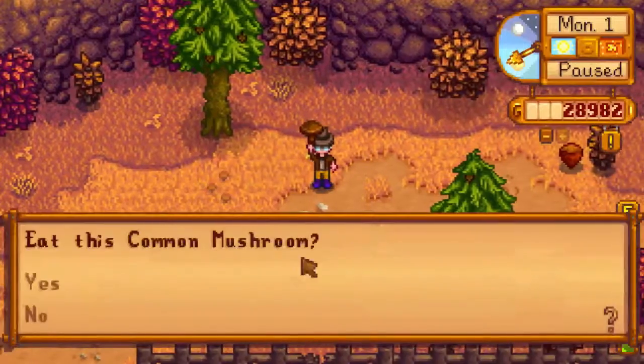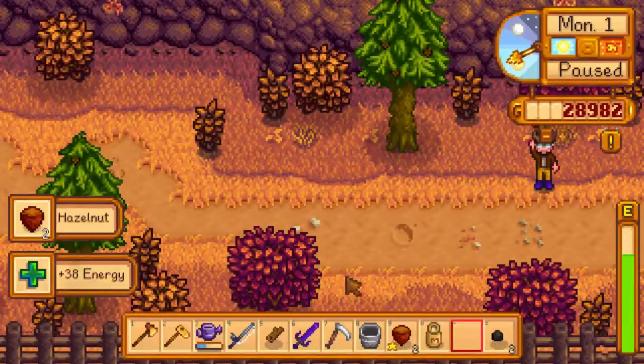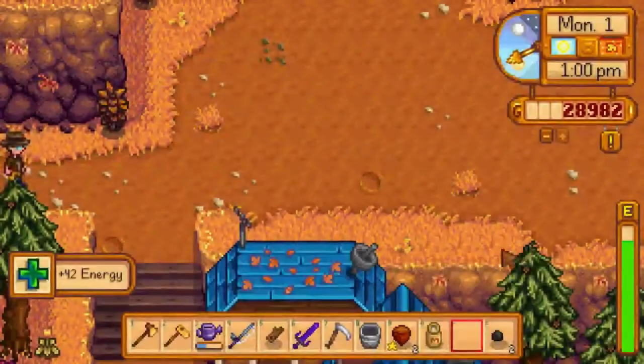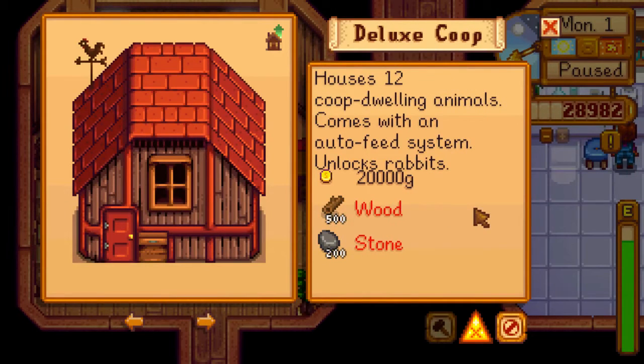Mushroom - I'm going to need that. I need that really bad. It's going to use a lot of energy, so we're going to start eating. I don't know what it takes to make the roasted hazelnut - I'll just eat that one. Hey Robin. Deluxe Coop - holds 12 coop-dwelling animals, comes with an auto-feed system. Auto-feed system? That's awesome. Also unlocks rabbits - so I could have rabbits. That's really cool, I didn't think they could upgrade again. Do I need the deluxe coop for the egg we got? Or was all I needed the incubator? I'll have to see.